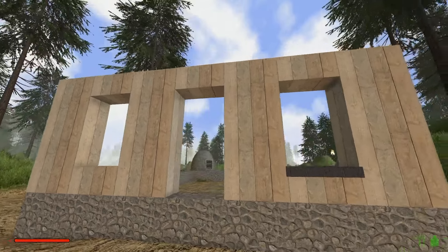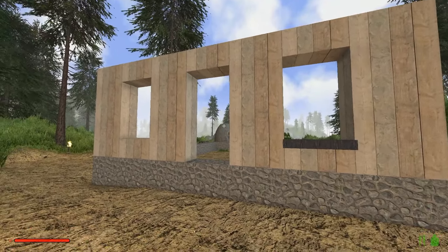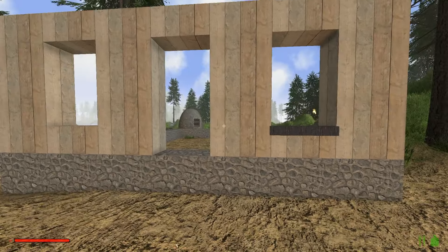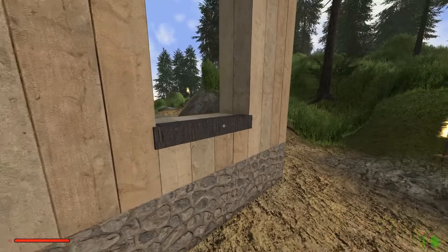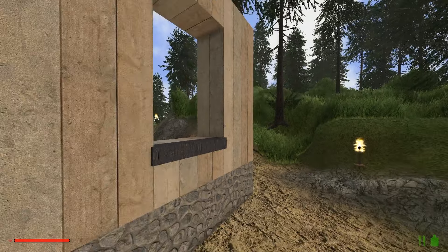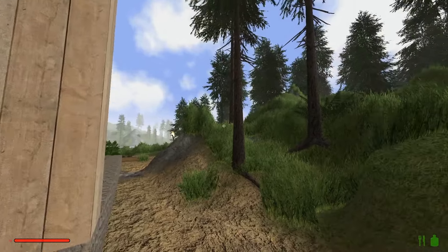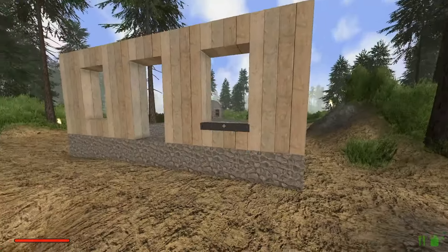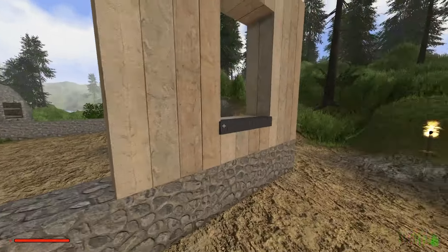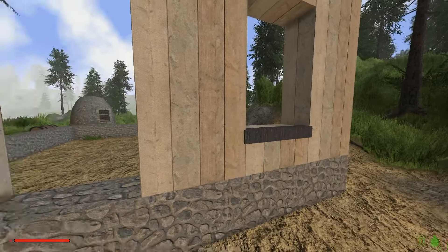I put it up for discussion on what everybody thought of this little basic cabin we've got going on, and it seems like everything was positive. One thing somebody mentioned is that there might be too much of a contrast between this trim and the light planks here, and I 100% agree with that. I was trying to match the look of the trees, but I think that's just too much contrast, so we're gonna play around and see what the best color might be.